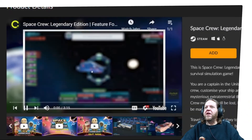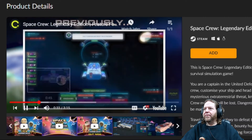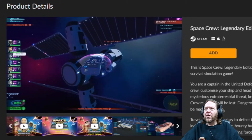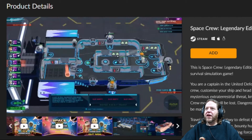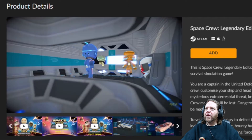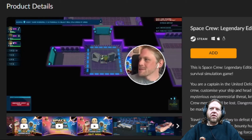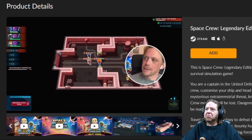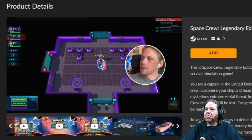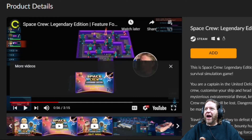Space Crew Legendary Edition — it's a single-player strategic survival simulation game where you send crew members on away missions to carry out specific objectives. So basically FTL — Faster Than Light — but with better graphics. It looks okay, I'm sure I have this one in my collection, but it's not my game style for sure.